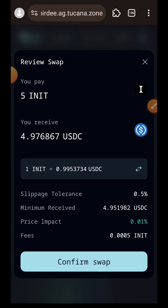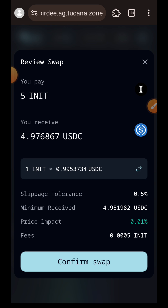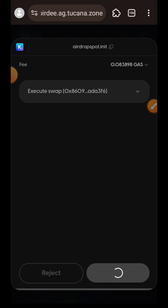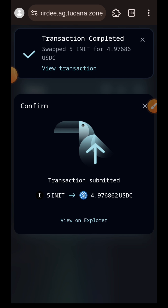I'll tap on Swap and then confirm the transaction in my wallet. Transaction successful — I'll go back to Initia.